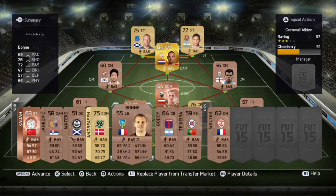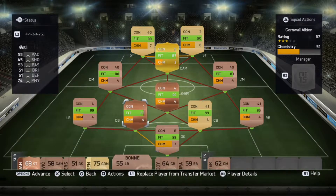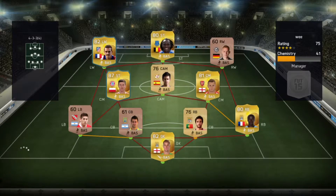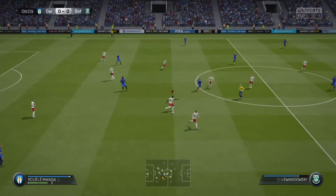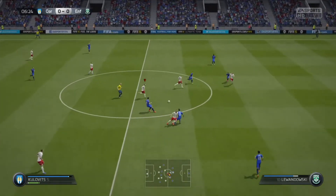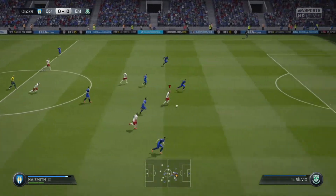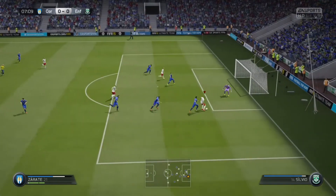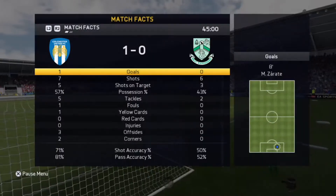We have Naismith, Schneider, and Zarate all in, and our good center back, but we did take out our good CDM. This is probably the best team we've faced — he has Lukaku, Lewandowski, Griezmann, Wilshere, Sanya, and Johar. Lewandowski is playing center mid, I don't know why. Naismith finds Zarate on a run and he's just so good at that near-post shot — hits it ten out of ten times. So there it is.